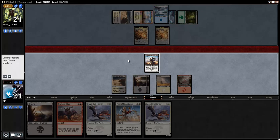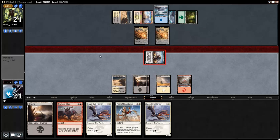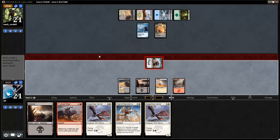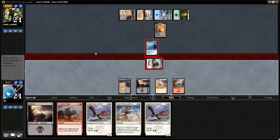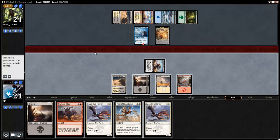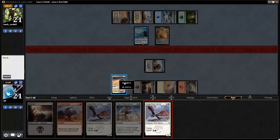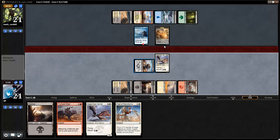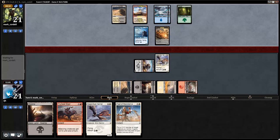My opponent, for one blue, can't have anything super relevant. There's the Monastery Flock going for the block — not surprising. Do I just want to pay five to get my 1-5 online? Yeah, I do. I want flyers — I want all the flyers. It can block the morph pretty well. We've only seen things that the Sage Eye Harrier can block no matter what. I'm scared of Sorin.